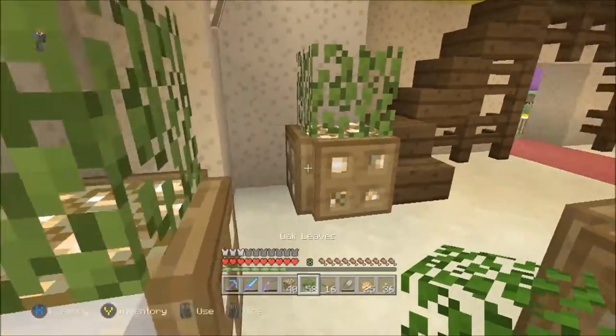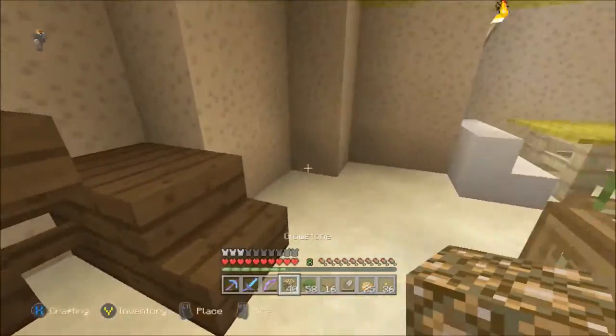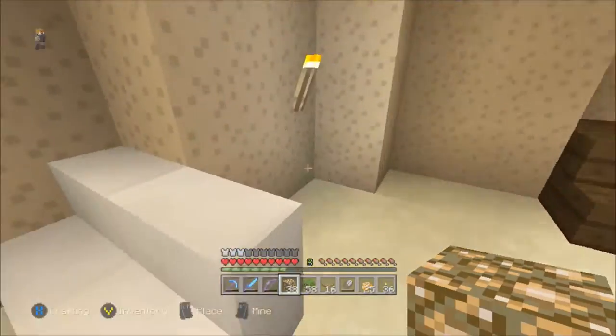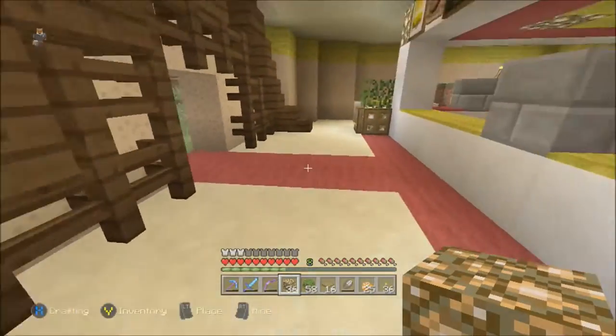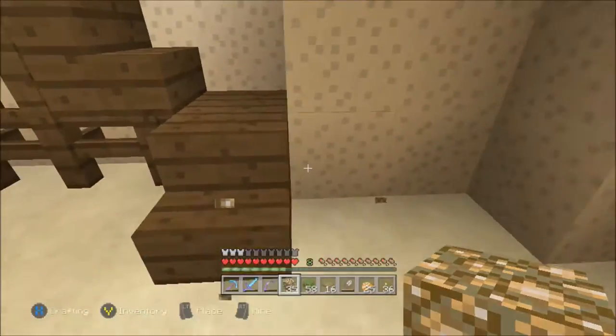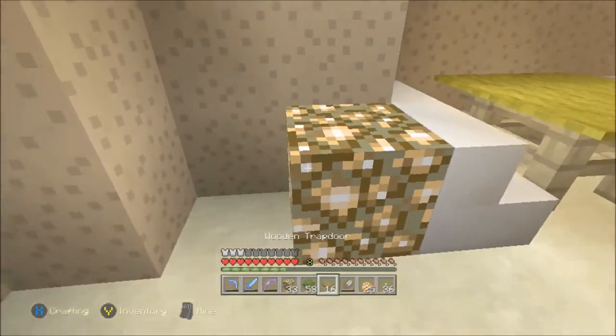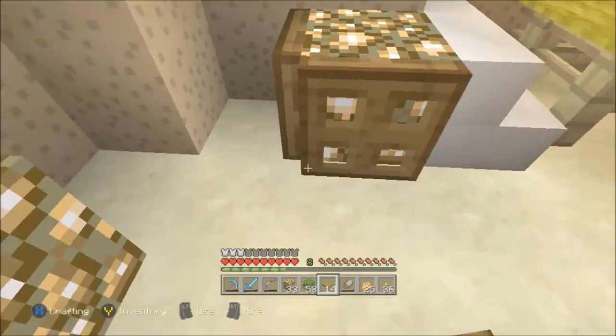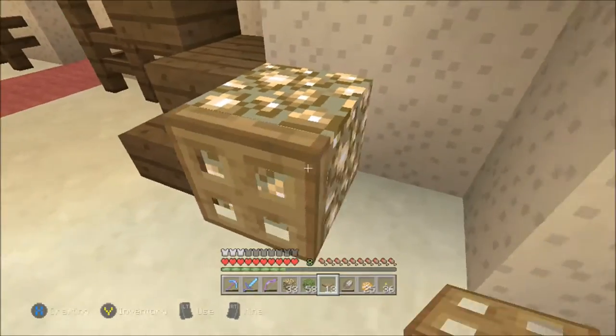Party area, birthday area, something on those lines. Now, what I'm going to do — I'm going to put the glowstone in first and then I'll come back round and put all the trapdoors and stuff on. I think that'll be the easiest option. Right, is that all the way round? Yes it is. So let's just put the trapdoors in and there we go.